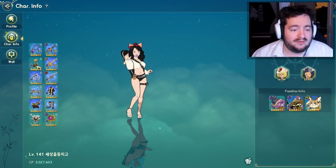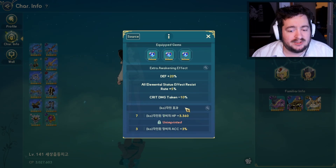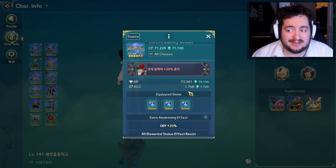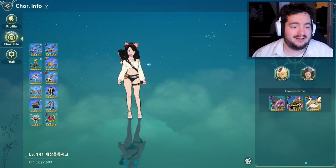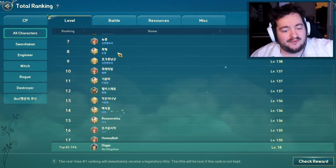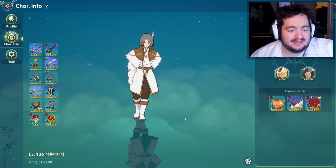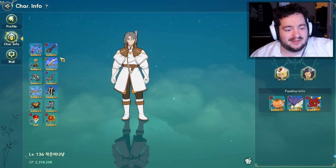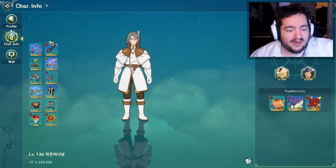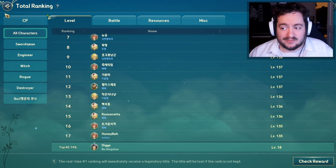Looking at another character with a 10 imprint on helmet: she gets 3600 HP and accuracy plus 3% on 1700 accuracy — that's not a ton. There's a lot of hype for the imprinting system, but consider that a level 136 top player's highest imprint is a necklace at 10 and a weapon at 13. I don't think people fully realize how lackluster the imprinting system is going to be for most players.